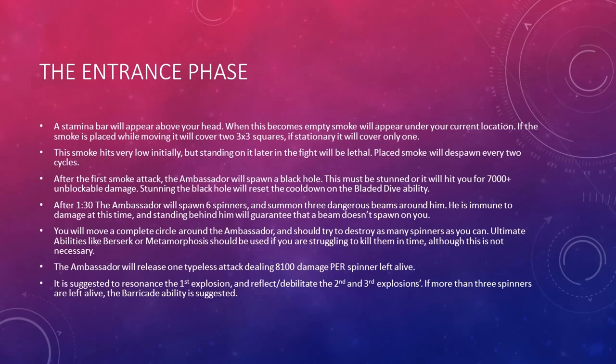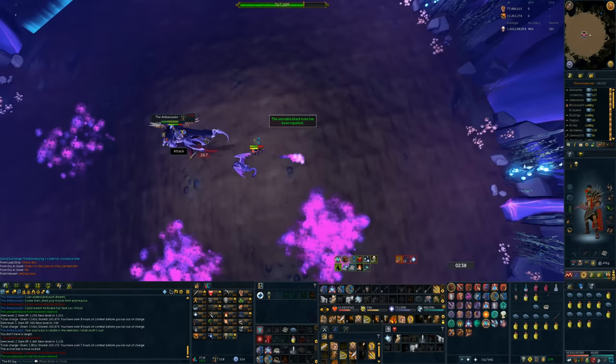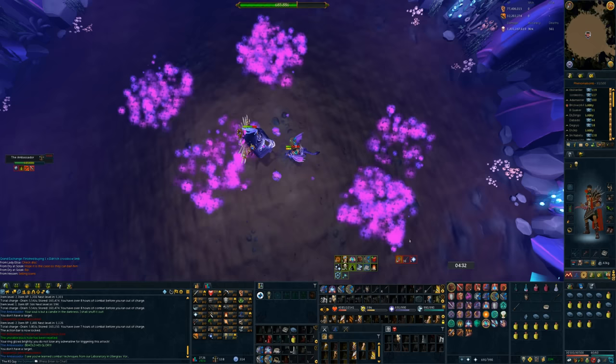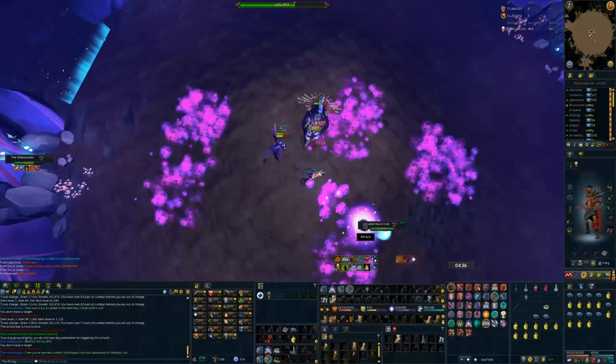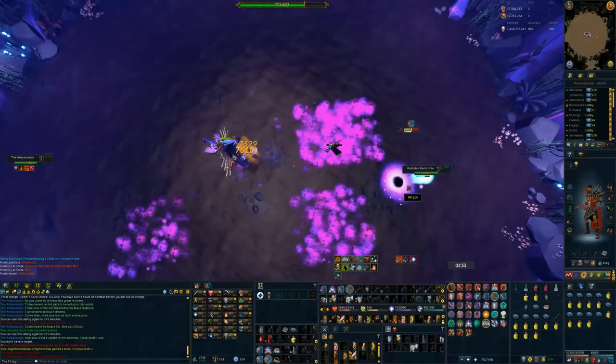The second mechanic you're going to encounter in the entrance phase is the black hole. After the first smoke attack, the Ambassador is going to spawn a black hole. This must be stunned, or it will hit you for over 7,000 unblockable damage. Stunning the black hole will reset the cooldown on your Bladed Dive ability. The general strategy is simple: Surge, run, or Bladed Dive to the black hole, hit it with a Backhand, Forceful Backhand, or Destroy — but preferably a Backhand — and then instantly Bladed Dive back to the Ambassador. If done correctly, you won't lose much time. I've done 60 Ambassador solos and I've never seen the black hole spawn in the smoke. If it spawns very close, just be a little careful, take your time, work your way around, and eat up just in case.